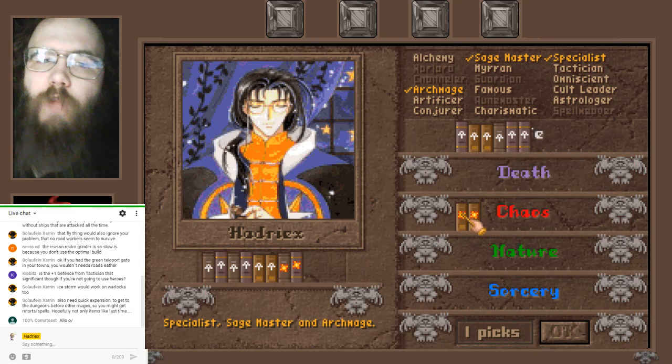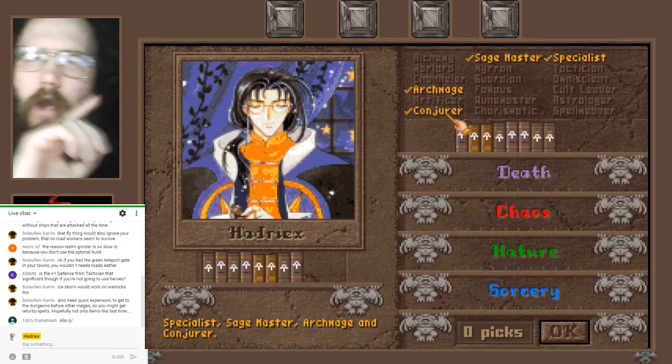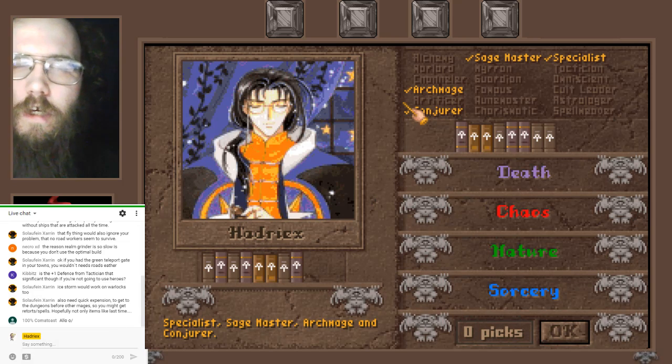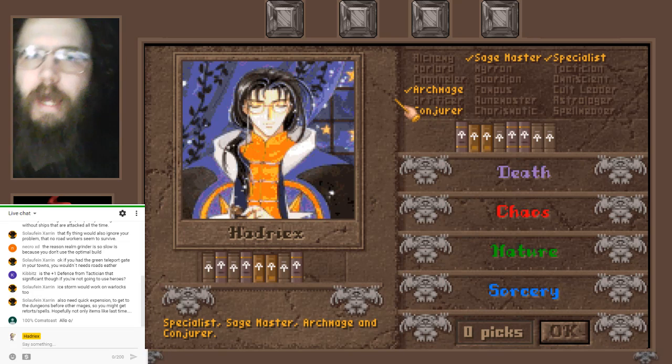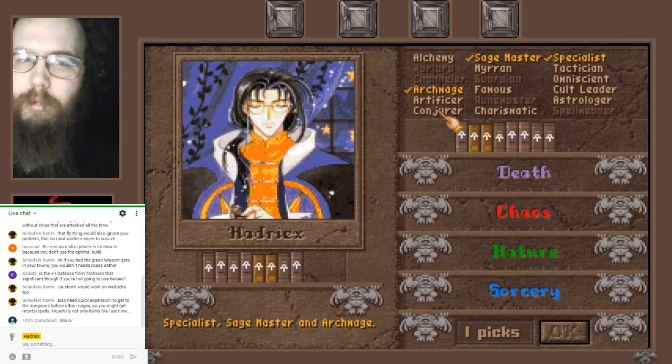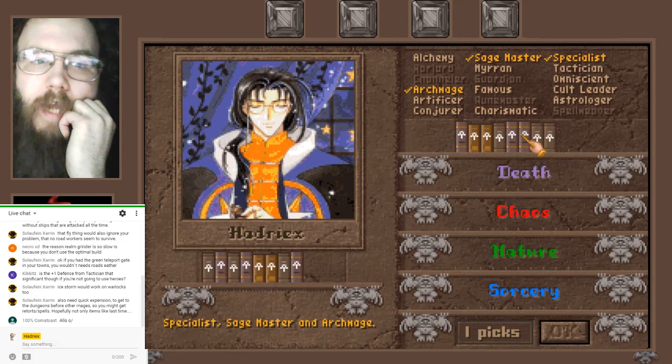Taking Conjurer into Life is extremely illogical — at the start all you have is Guardian Spirits, then you get Unicorns, then Angels. You can work with Angels but you're pretty far into the game. Then you get Archangels, which are amazing. Conjurer into Life would be very counterintuitive, but it gives you a payoff in the late game.